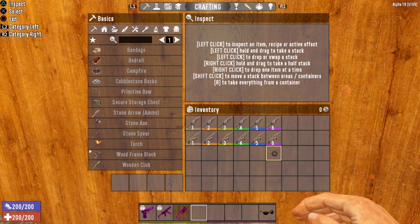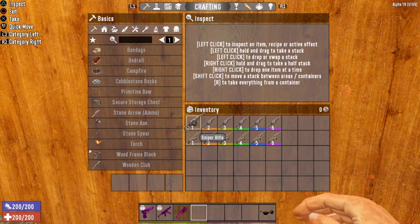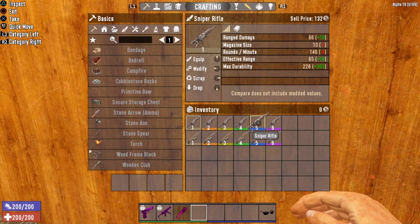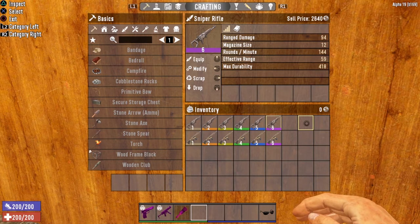The Sniper Rifle is a brand new tier 3 weapon introduced into 7 Days to Die in Alpha 19. It is pretty much just an upgraded version of the Marksman Rifle. Let's take a look at this bad boy and see exactly what it has for base stats. We are going to take a look at the tier 6. As you start at the bottom and work your way up, the stats will increase as the tier increases. At tier 6, the range damage is 94. It has a magazine size of 12, rounds per minute of 144, an effective range of 59, and a max durability of 418.